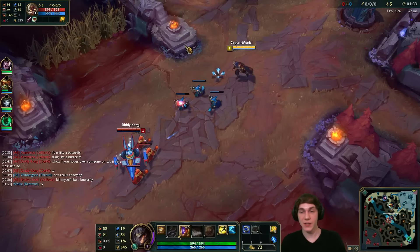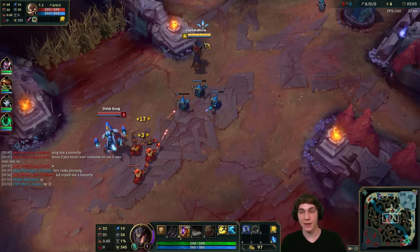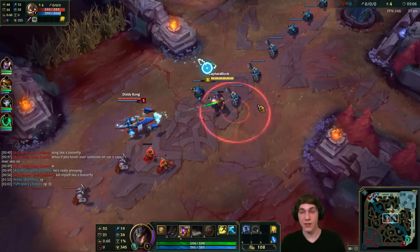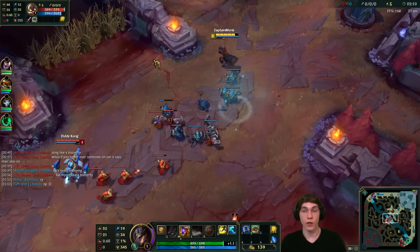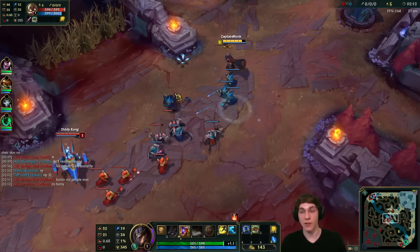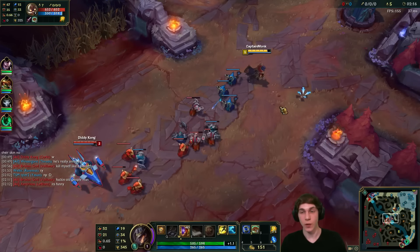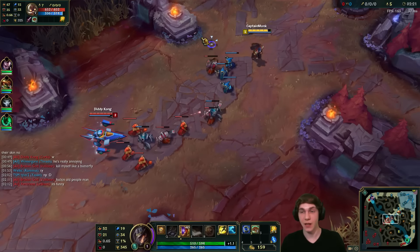With Twisted Fate in lane phase, I'd normally recommend you just take it easy. Of course, if you get ganks or your ultimate is up, you can make roams. But as far as the 1v1 matchup goes, unless it's a really free situation where you've got a ton of items or your opponent is making mistakes, you normally don't win those matchups. It's best to just farm.